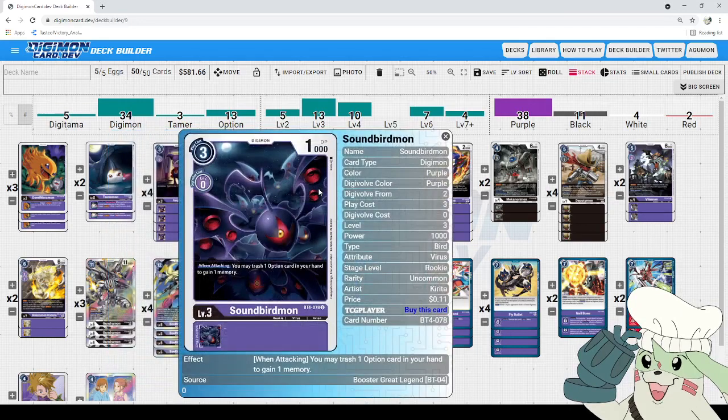Next up, we got Soundbird-mon: three to play, zero to Digi-volve into 1,000 DP, and when attacking you may trash one option card in your hand to gain one memory. This card is amazing — it specifically gets rid of your options, so you can always trash them to fuel Bielzamon's effect, and gain one memory to facilitate plays you might be one memory off of. At 1,000 DP it'll almost always die, procing Demi Miramon and building up your trash.